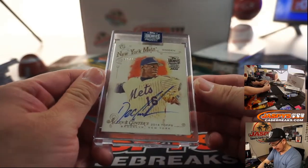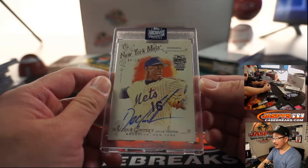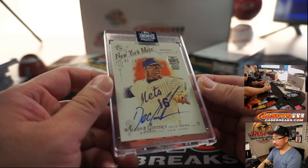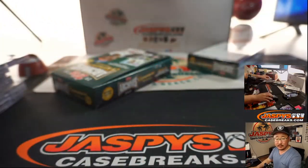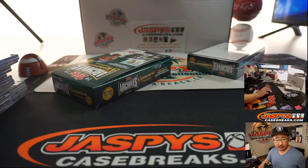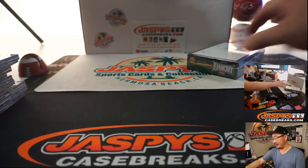Next is Doc Gooden, 9 out of 16 — what up Doc! Nice Allen & Ginter card there. Daniel Festervin, one of his last bought mojo spots, gets the Doc Gooden.